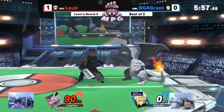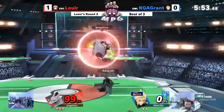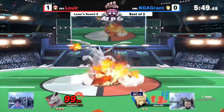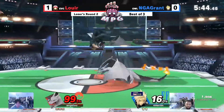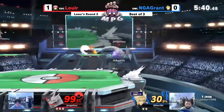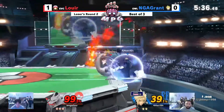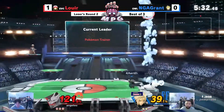Louie is at 90.7 — Charizard can land some good heavy hits on Grant, but at the same time he can also have heavy hits landed on him with the grab and the fire breath. Grant goes for the forward smash — a couple of jabs in there too.